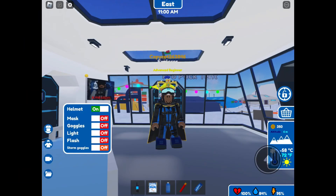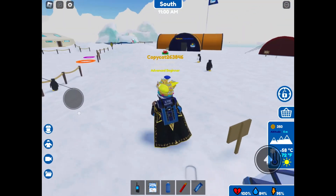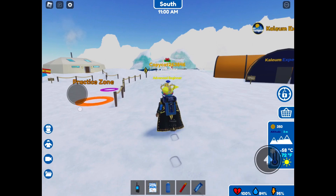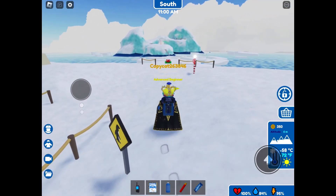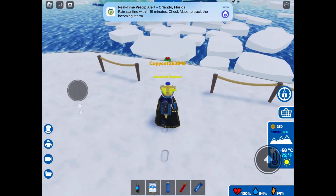Hello and welcome to Expedition Antarctica. You're a beginner, that's why I'm guiding you through this game. So first, we're going to go from Base Camp to Camp 1, then Camp 1 to Camp 2, and so on.